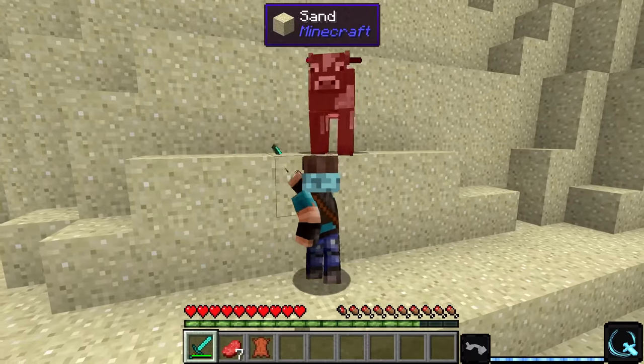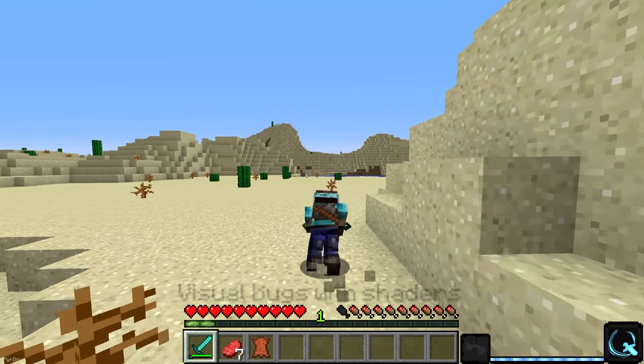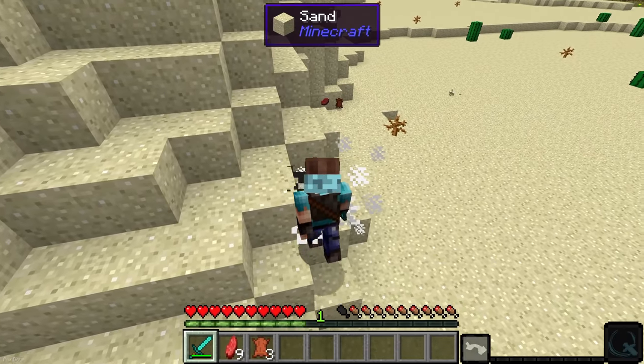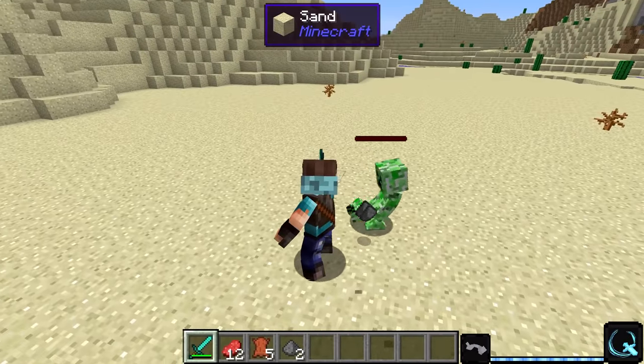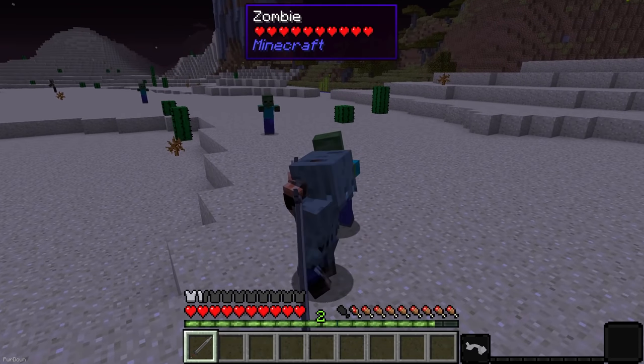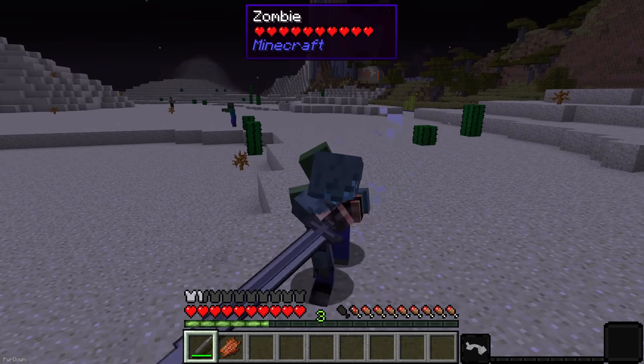Epic Fight Mod adds quite a lot of new mechanics when it comes to combat in Minecraft. You'll have new combat animations, and you'll be able to conduct basic dash and roll attacks. Quite a lot of mobs also have new animations to go with the mod. You'll find some new weapon and armor stats too, which will determine the stun duration, number of enemies hit, and more.